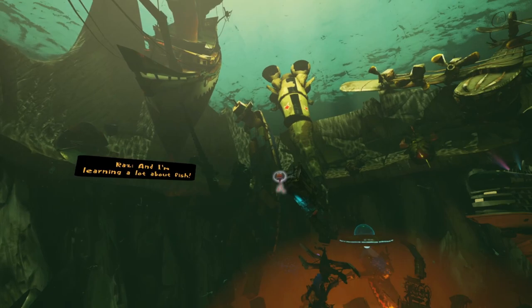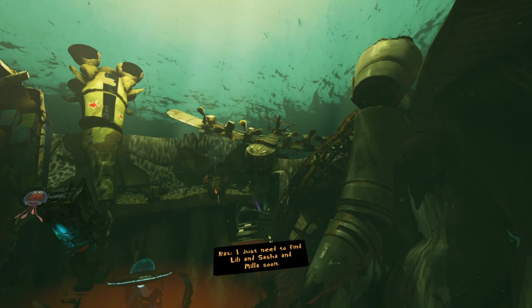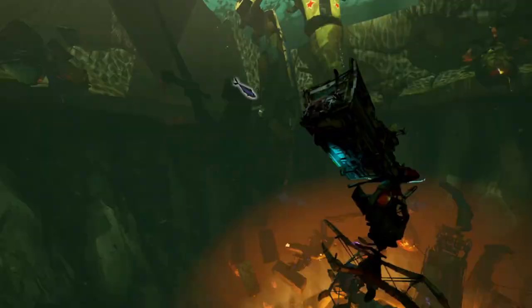I just need to find Lily and Sasha and Mia soon. And Coach. Him too. Coach is a good guy now. Also, that's a cruise ship. I thought jellyfish didn't have brains - guess this is one of the smart ones.